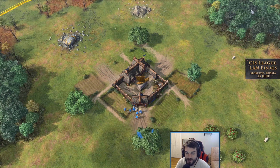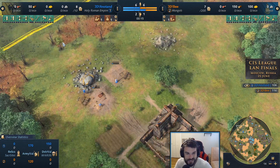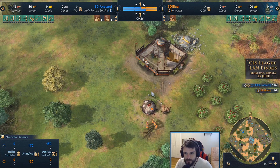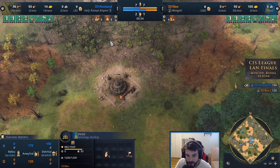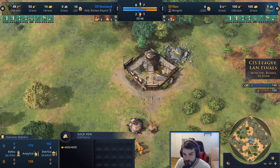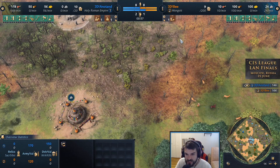We are in game number three of this exciting matchup, currently tied one to one. It's 3db annatan versus 3db in the CIS league finals. Annatan is playing as the Holy Roman Empire in blue, and 3db on the opposite side in orange playing as the Mongols on the map Marshlands, which features shoreline fish.